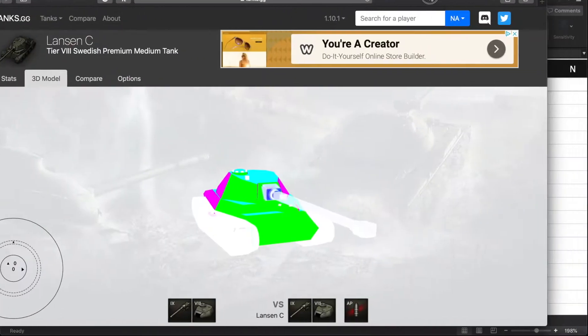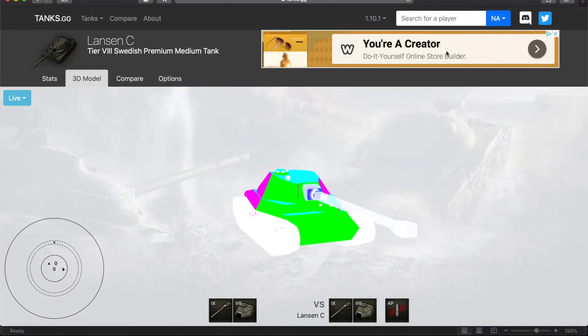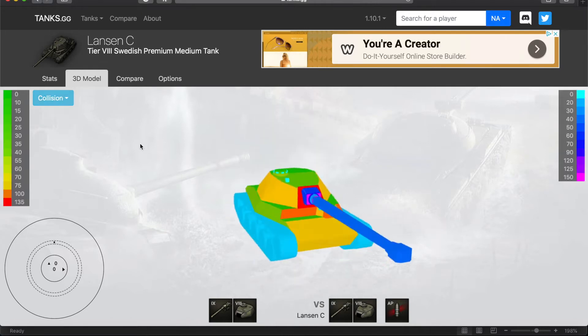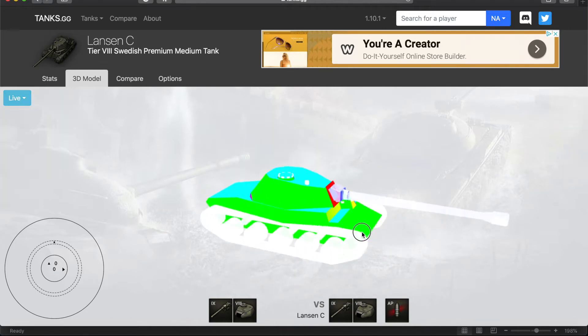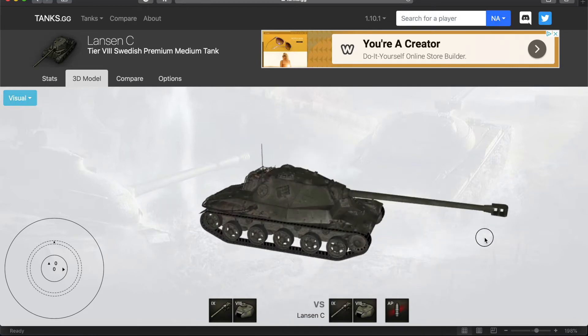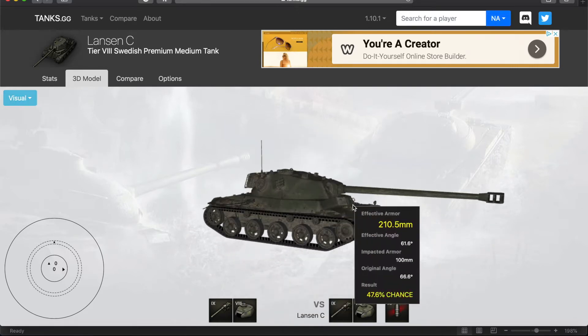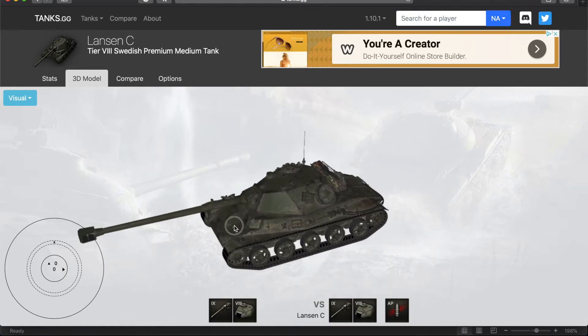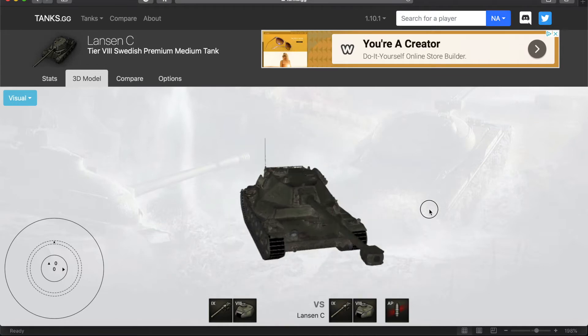I have the armor model right here — I pulled it up on TanksGG. Even though it's the PC version, it's the Lansen, and they have it on PC. It's literally the exact same tank with the same armor. The Dragan is basically the same thing — it's got a cool little camo on it and the gun's a little different, but other than that it's the same.